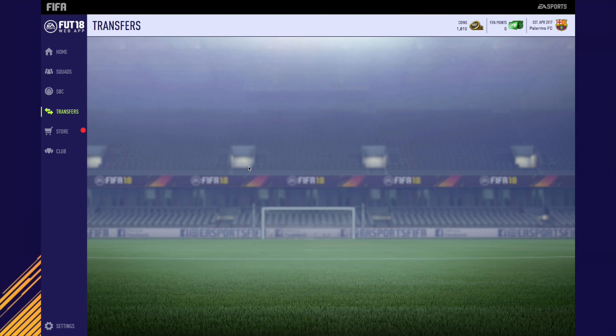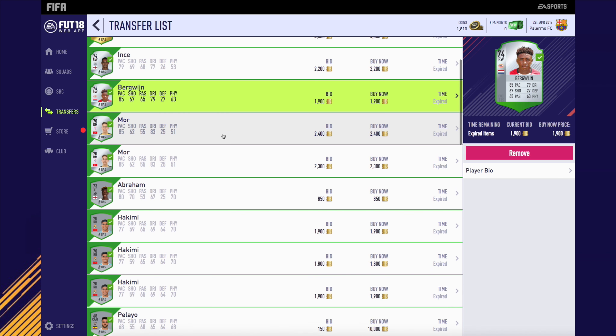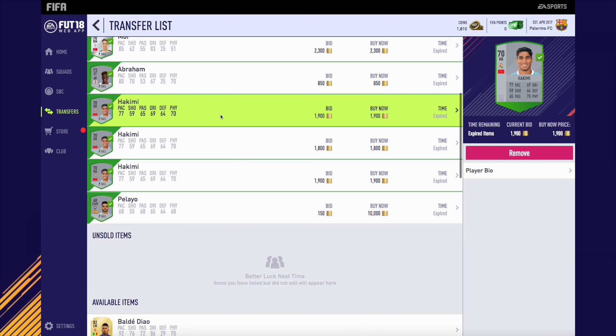I'm going to list all those up now. When we come back, the web app has been zoomed out a little bit. Tyson sold, Bruma sold, a lot of the players sold. Emre Moore — we finally got rid of those. Abraham sold as well, and we've also gone and picked up some Balde Keita and two Pulisics.